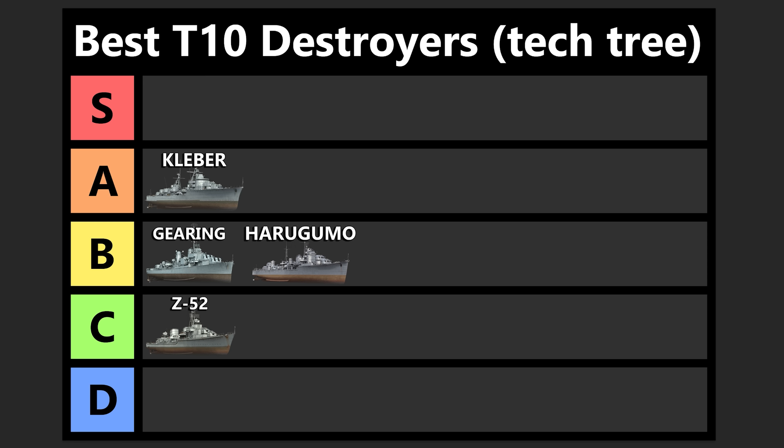Up next in D tier we've got the Ragnar. No surprises here, I'm sure. But if you're new to the game, let me spell it out for you. The ship is more of a gunboat DD that has no range and not great concealment either. So you're relying on a fuel smoke — a smoke that completely conceals you while going at full speed — and a really short duration, powerful speed boost. It's relatively quick and okay on maneuverability.